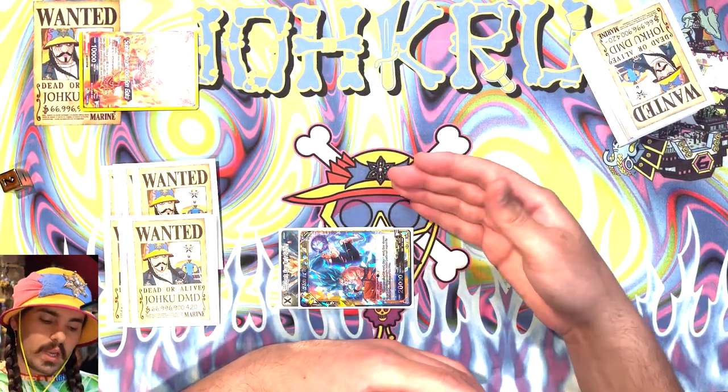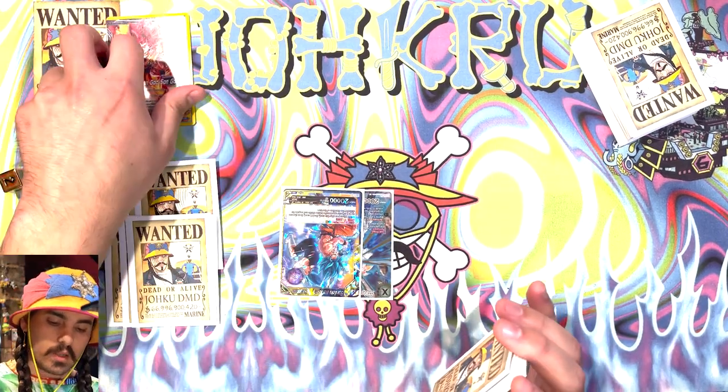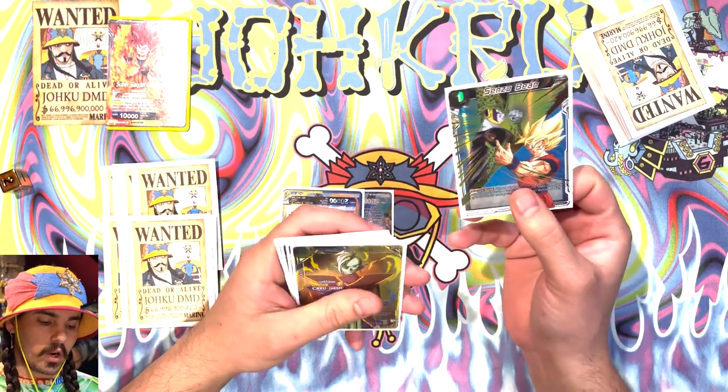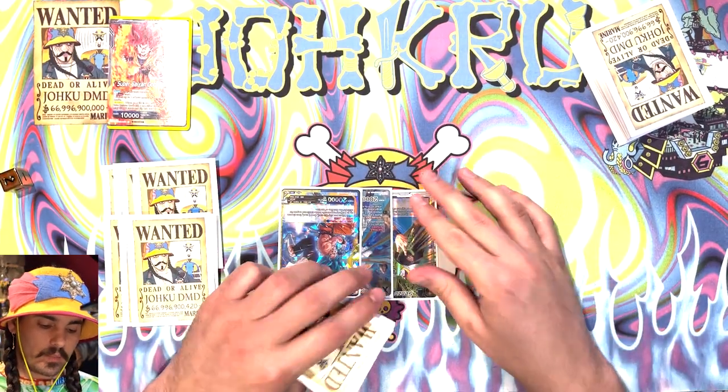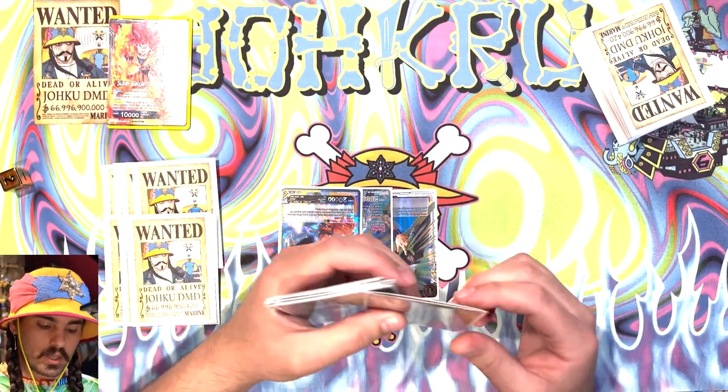So if this were the beginning of my third turn, the first thing I would do is untap all of my cards, then draw a card, then choose a card in my hand and put it in my energy area. Once that card is in my energy area, I can do things in whatever order of operations I want.